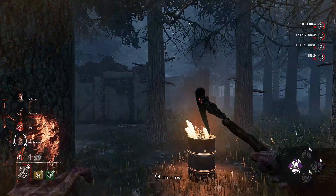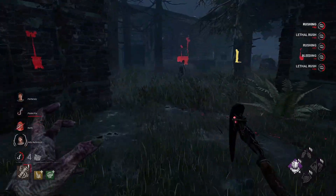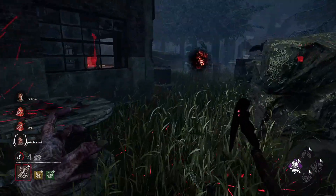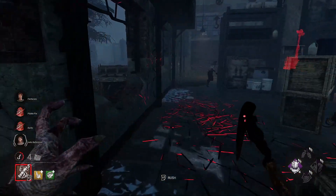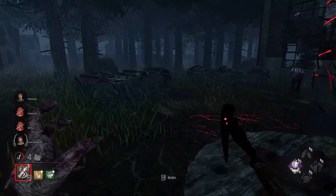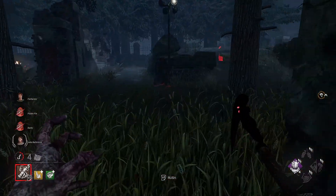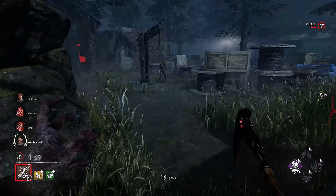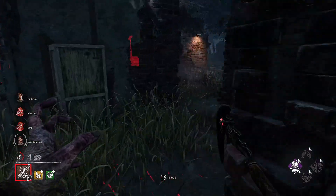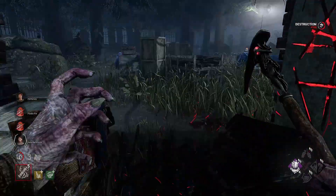Nice little mind game there and down she goes - pick her up. It's actually a blessing in disguise - if these guys were very efficient on gens this would probably be game over. Healing over there - get another hit. Are they on the outside? Oh they're on the inside, I've closed distance anyway. Through the window - I hate this building with a passion. I'll go bother these guys. I'm going to get a pallet here at least - definitely pallet. No blinds. Down to three gens now.